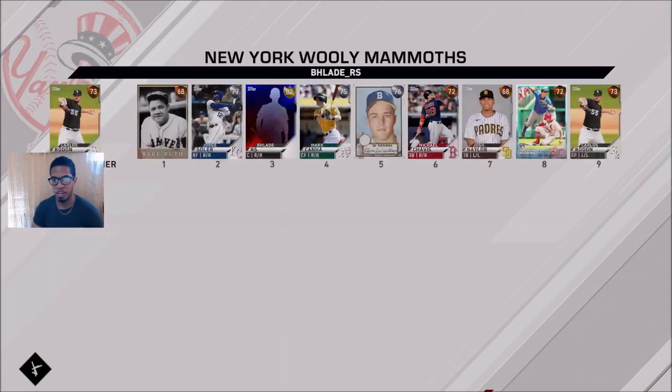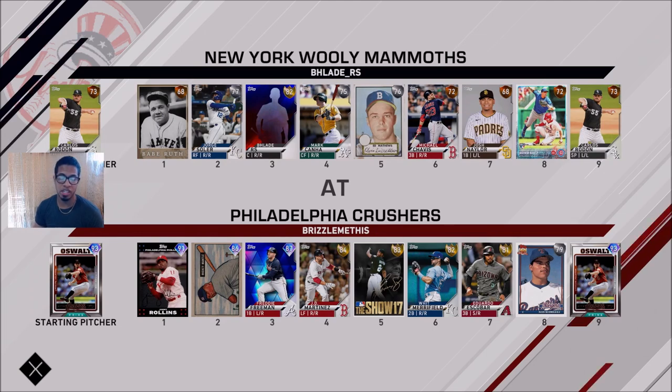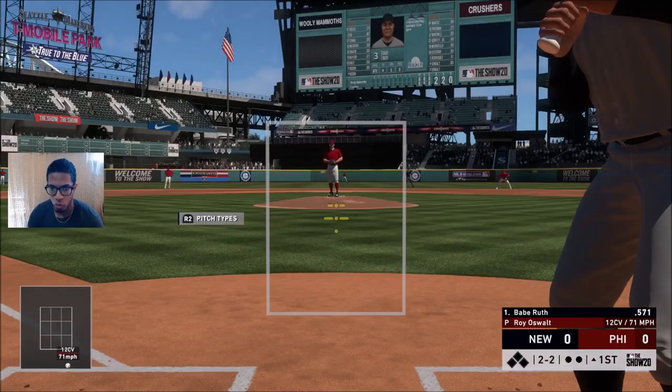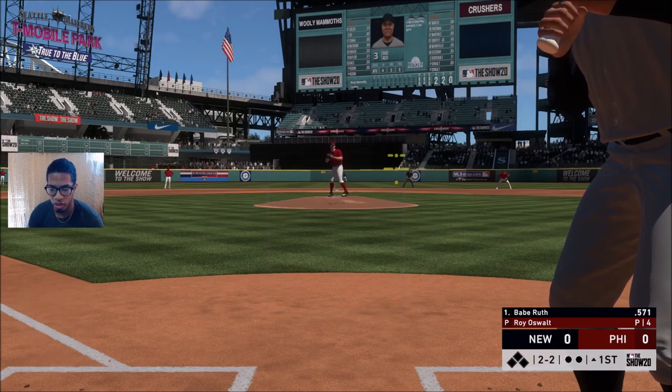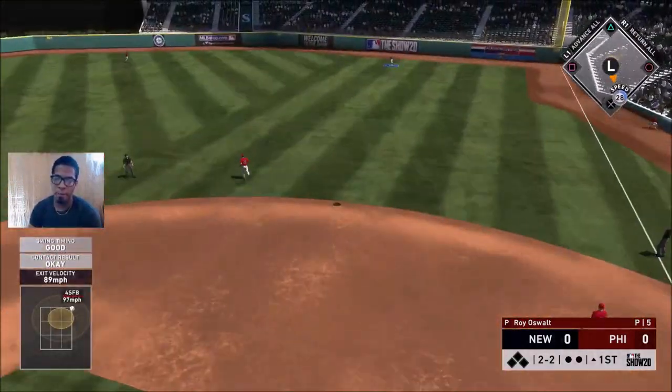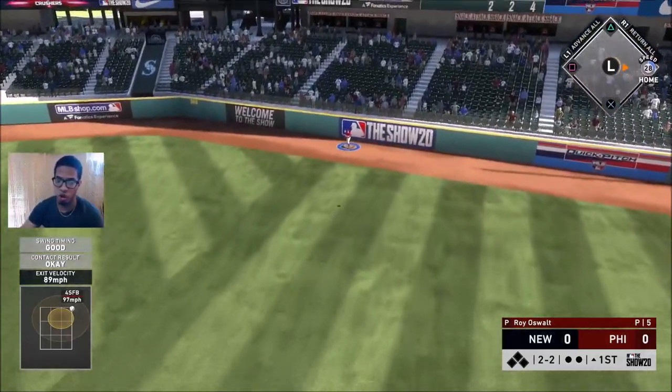We're the away team facing the Philadelphia Crushers. He has Roy also on the mound — definitely not a pitcher I want to see. His team is clearly far superior; his lowest tier card is a silver Ivan Rodriguez. Luckily for Eddie Matthews there is a righty on the mound. Working the count, two-two count to Babe Ruth looking to get on base — always inside fastball. I honestly thought the PCI was right on it.